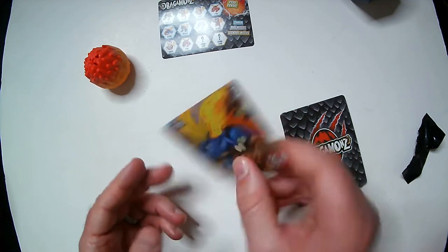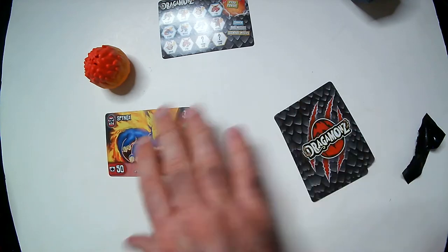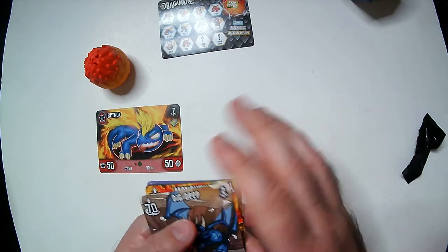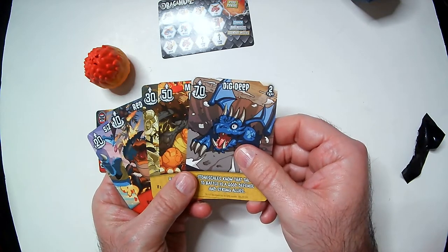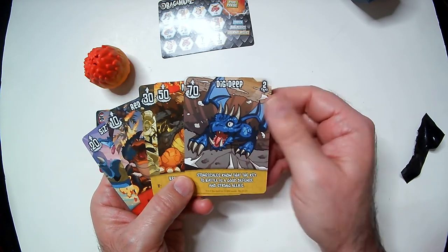On one side it's calm, and then fired up/raged out on the other side. This seems to be his deck — it comes with him. This number here might be the cost to play.